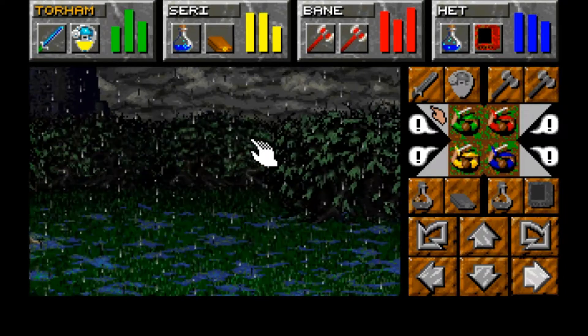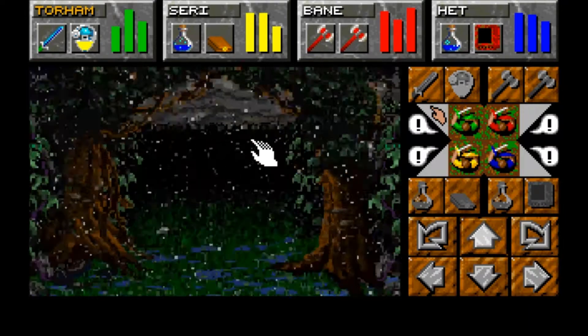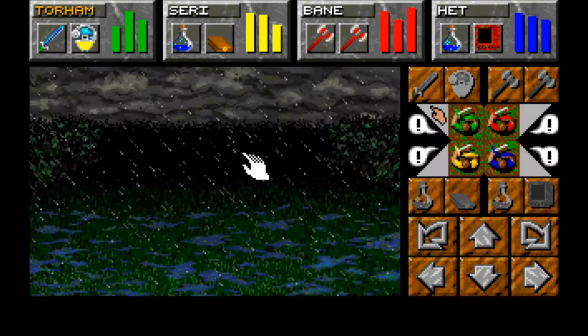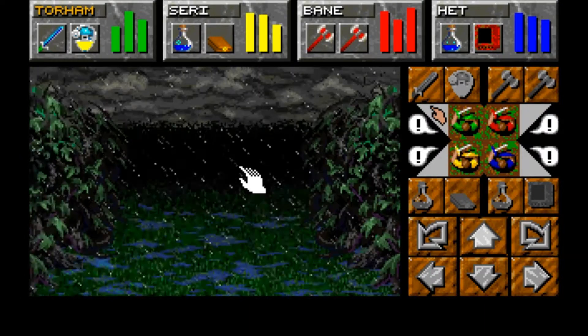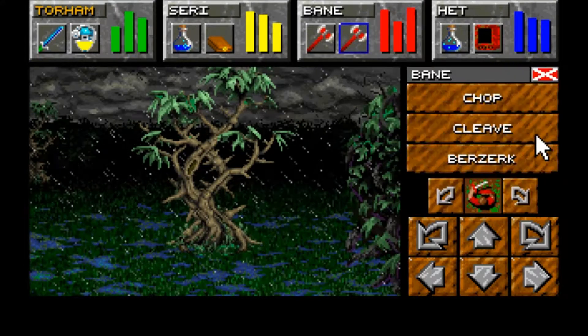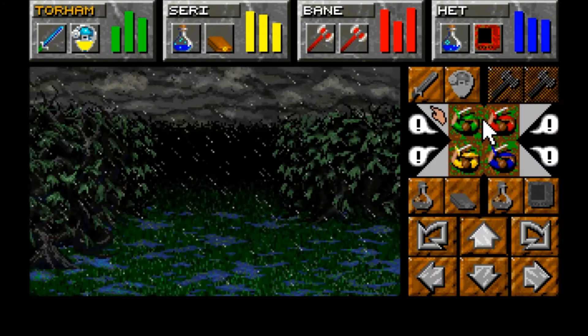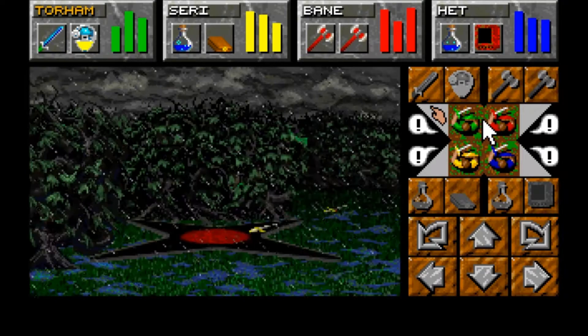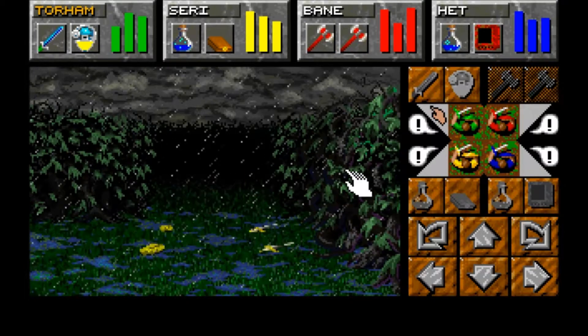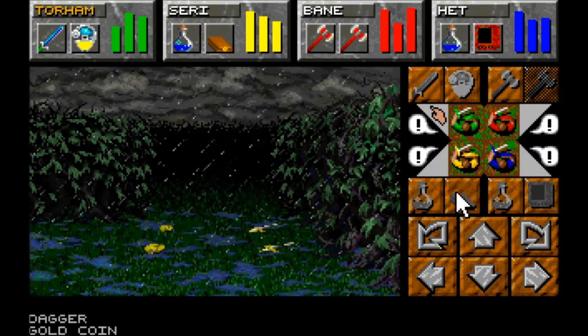I now know I've gone completely the wrong way - we had to unlock this bit with a key. We've got the thieves through here, and a thing we're going to cut down because it's in our way. Some gold found.